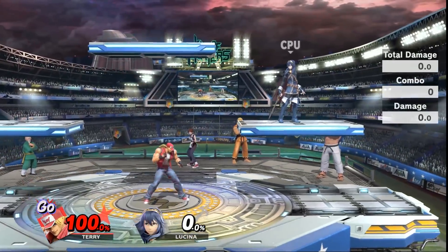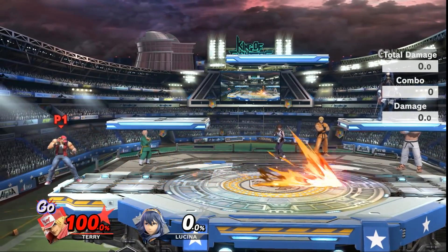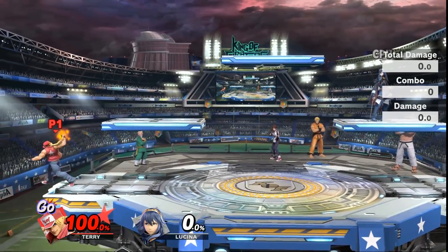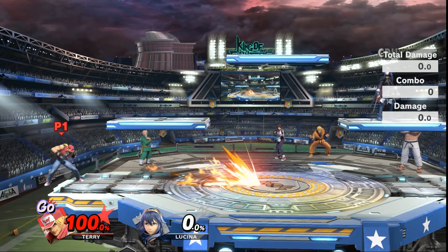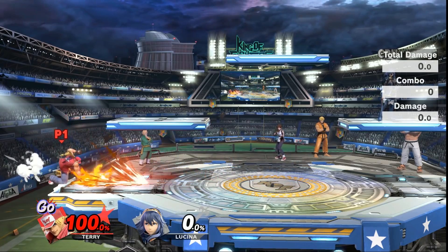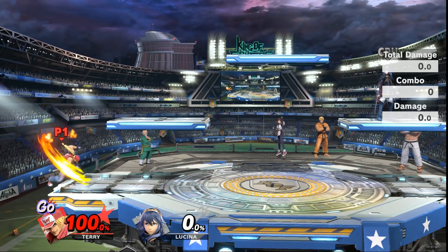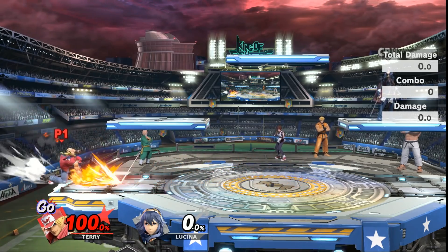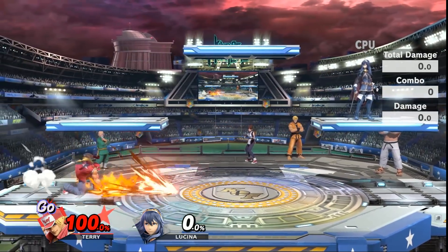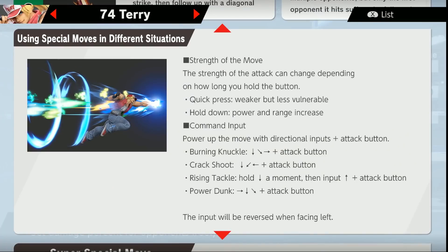Now let's talk about the main meat and potatoes — the specials. His projectile covers literally the whole screen. You can shoot the neutral B as either a weak version or a strong version, which alters how the projectile comes out. The important part about this projectile is that it forces the opponent to jump. It covers roll because even if they roll through it, you can still punish them since the move doesn't put you in much stun at all, and you can camp with this move straight up. This is definitely one of the better projectiles in the game. One thing to note is that the strength of the move will be altered by either quickly pressing the button or holding down the button, which is very valuable information to know.